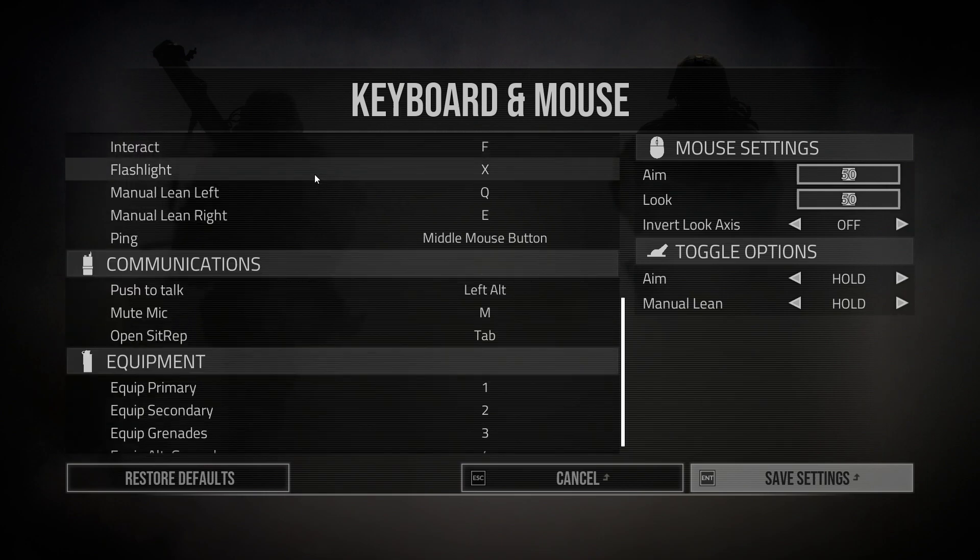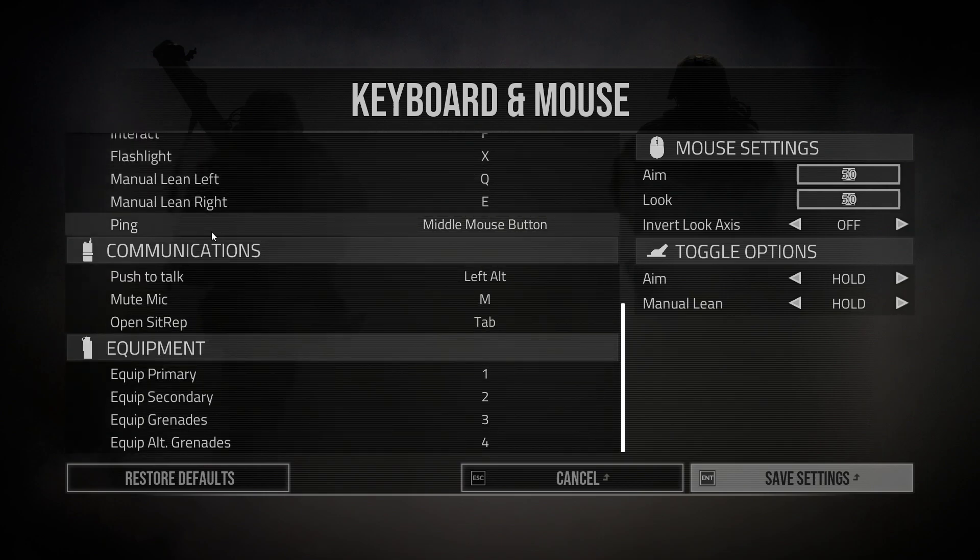So it's very clear and faster. For communications, push-to-talk I have on Left Alt. I always change push-to-talk when using mics in games to Alt — it's much faster to communicate. Not with Space; I know Space is very common, but I always use Alt.